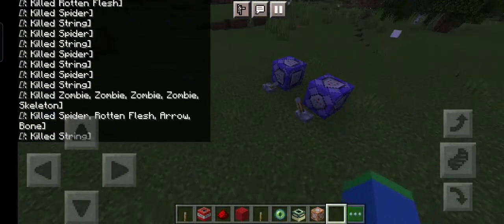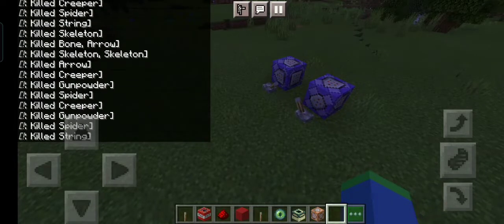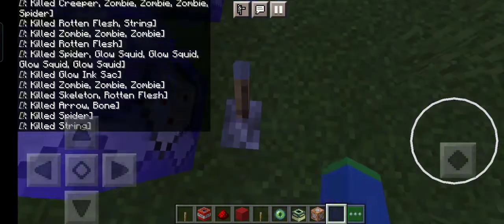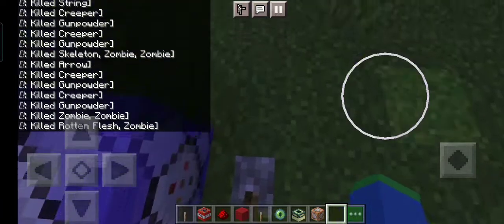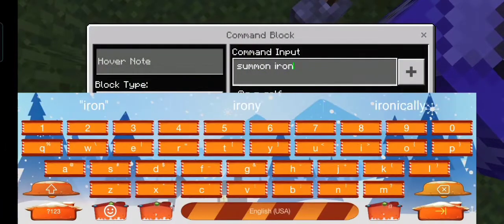Disclaimer guys: don't do this with bosses, only do it with regular mobs - not bosses - because it will lag and crash the game. I did it with the Ender Dragon and I couldn't turn it off, so my game crashed and I had to delete that world. I had built a small mansion there.